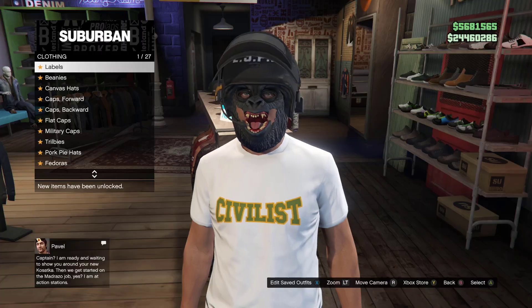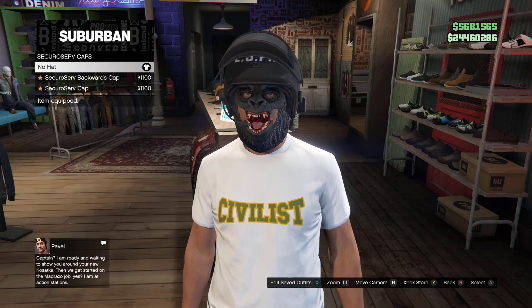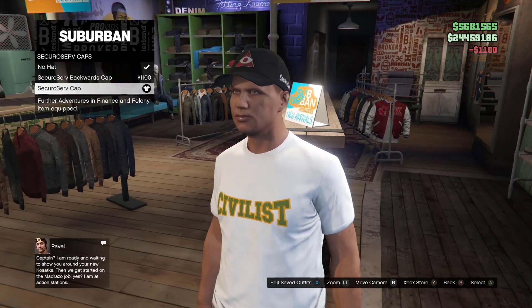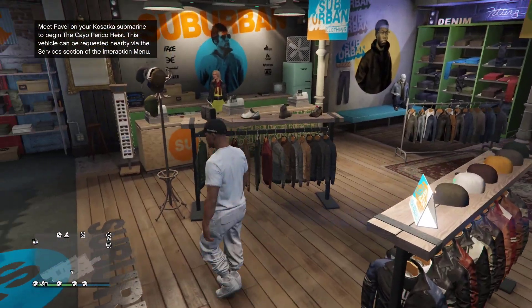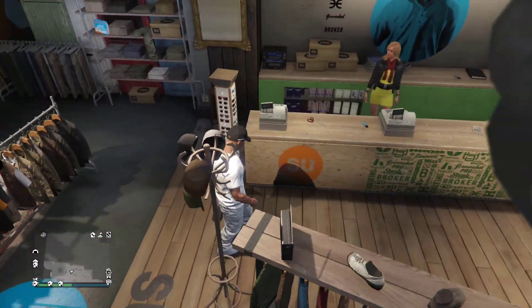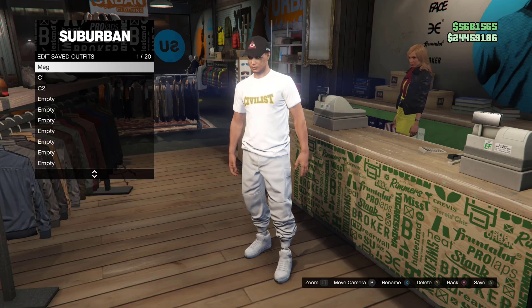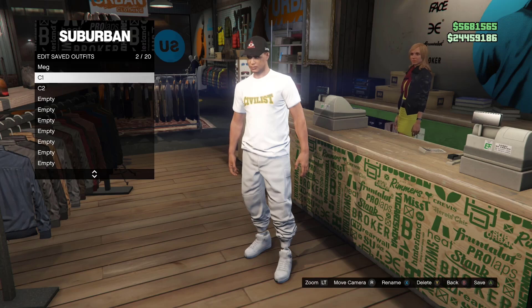First thing you need to do is make your way to your cap section. Go to the CEO cap section and go ahead and buy the CEO cap right here. Once you guys buy it, you can go ahead and serve it.